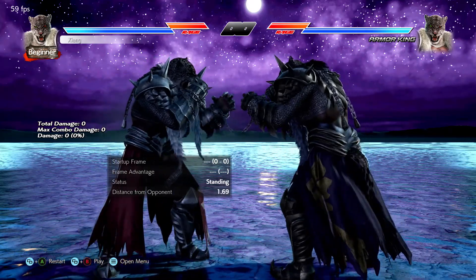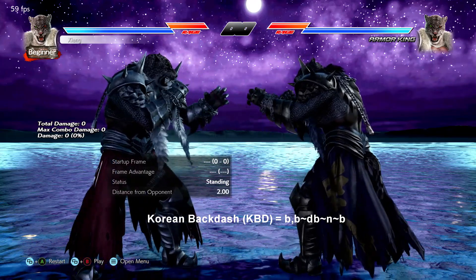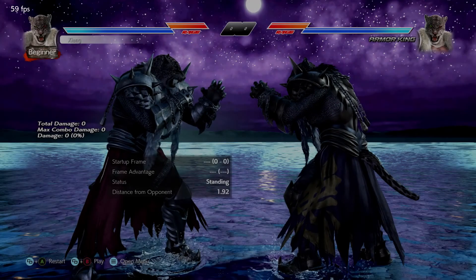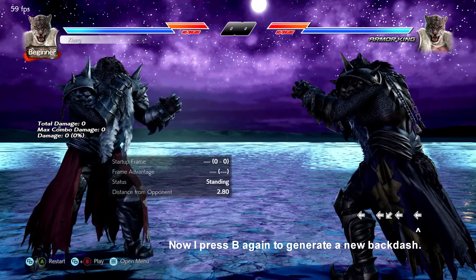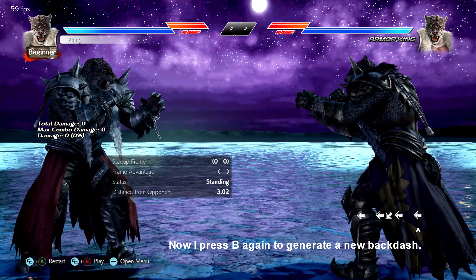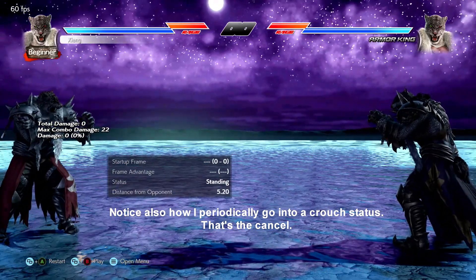There are a few different ways to accomplish backdash canceling — we will give you two here, the most common two. The first is the most optimal, referred to as Korean backdash or KBD. The notation is: back, back, down-back, neutral, back. The down-back here cancels the backdash and buffers a back input for you, so when you shift to back again it will register as another back-back. You must not wait on neutral for too long, otherwise you will not get the buffer. When done correctly, you are only vulnerable for a frame or two.